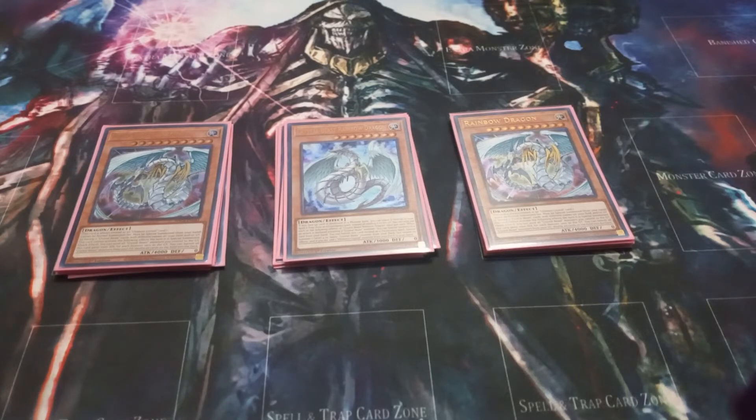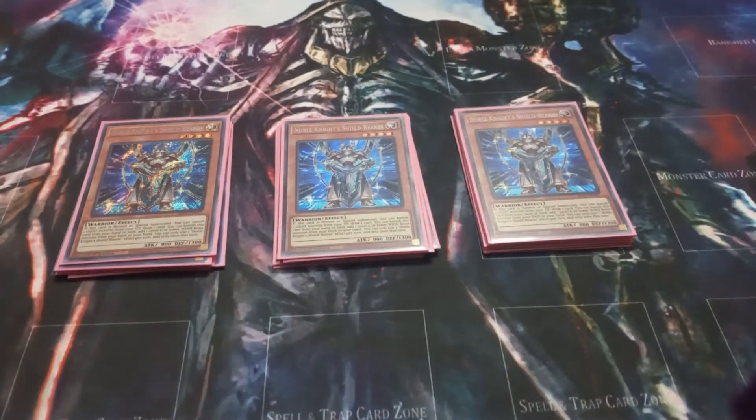For supporting monsters I play 3 copies of Noble Knight's Shield Bearer. Shield Bearer is essentially 3 more copies of Pegasus, as it has the effect where you can banish it from your hand or face up field to add a level 6 or lower Wind Beast-type monster from your deck to your hand. Not a Winged Beast — a Wind Beast-type monster.